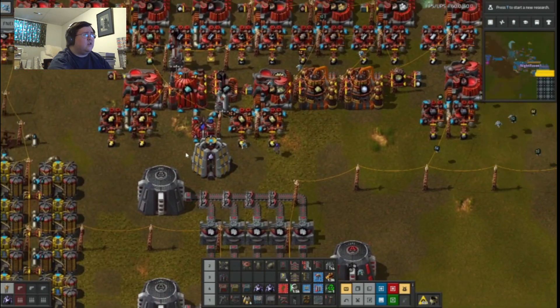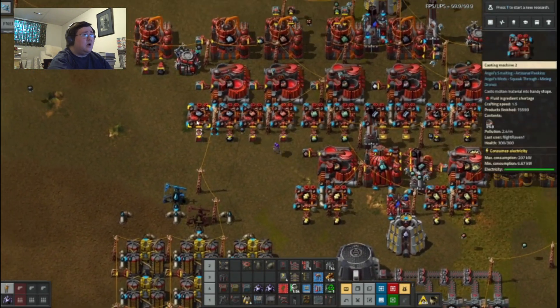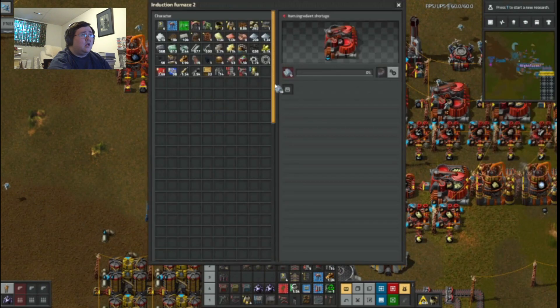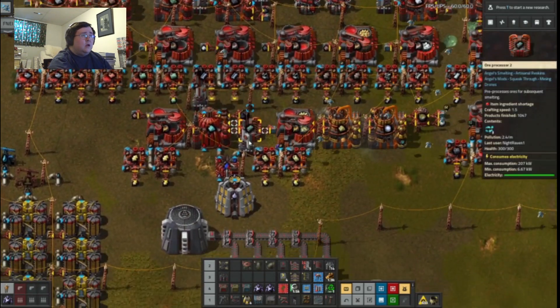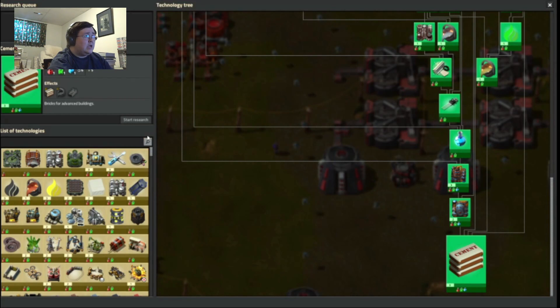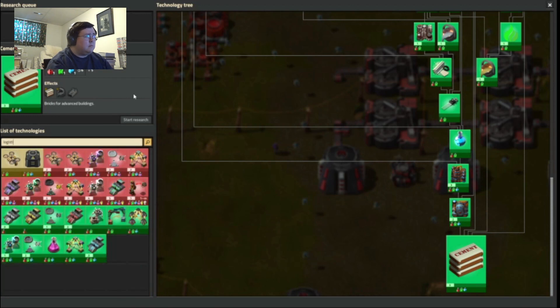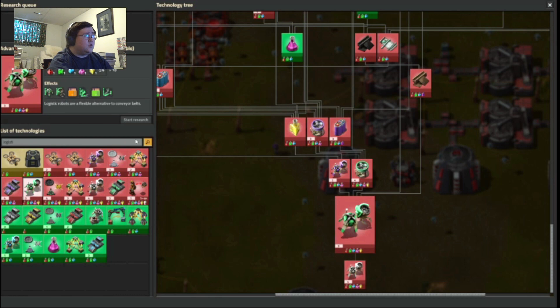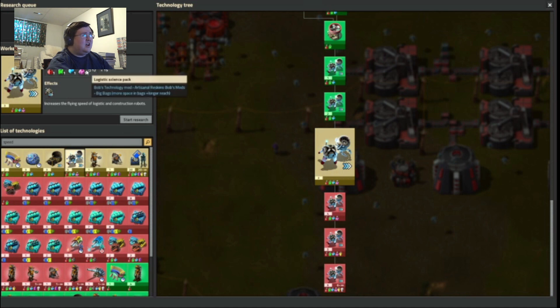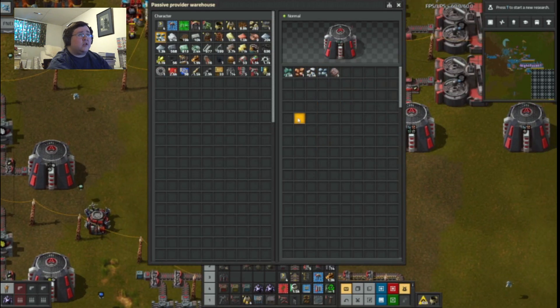Why is the iron thing taking forever? I guess it's because it's not getting iron ore fast enough. Where's the iron ore in this? Logistic robot... speed? Here we go. Damn it, really? I really need to get that unlocked. Iron ore — take all of that.